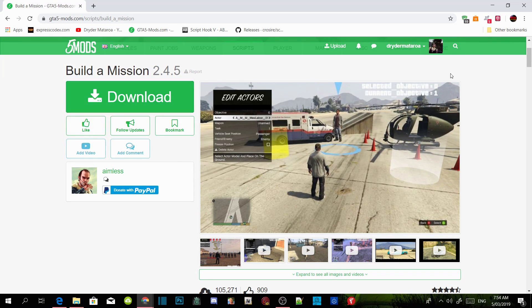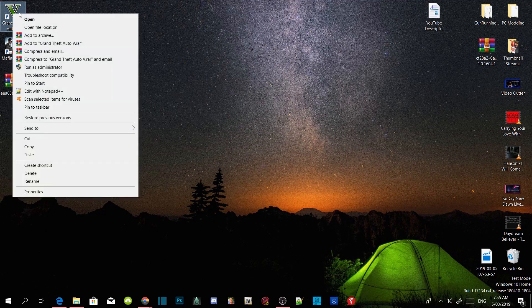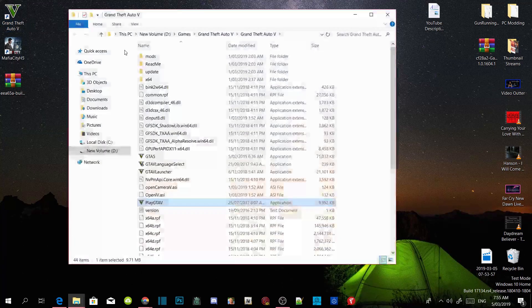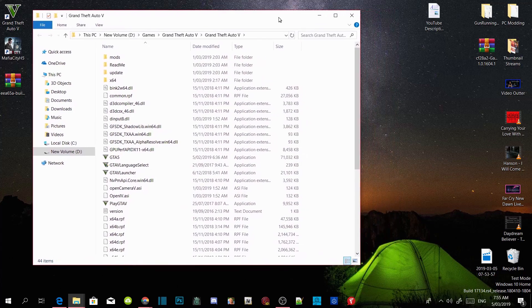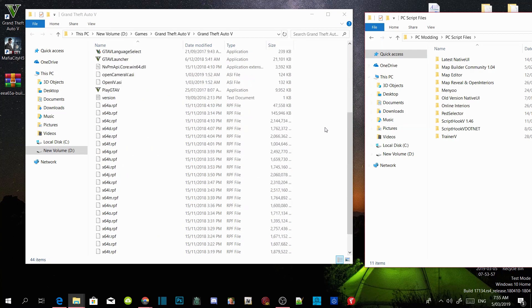Once you guys have completed that, all you got to do is go to your Grand Theft Auto V game, hover over it, right click and open file location. As you guys can see, I am using a new clean folder, so there's absolutely no mods in here. The first thing we are going to do is install ScriptHookV.